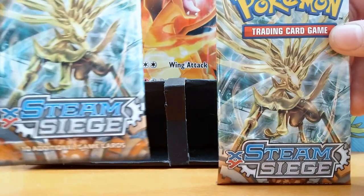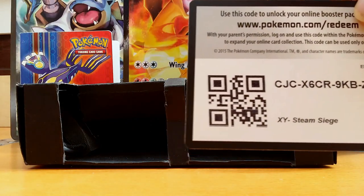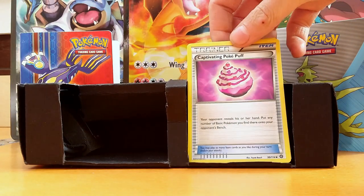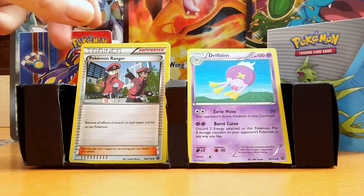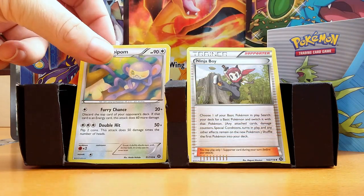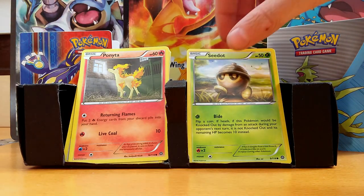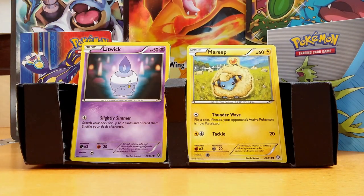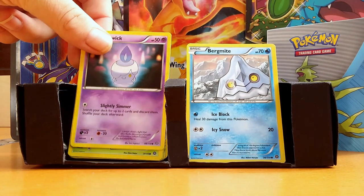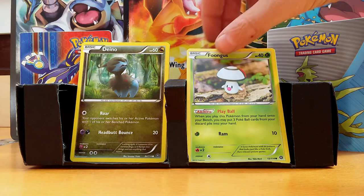My first pack is an Xerneas pack. I got a Captivating Pokepuff, Pokemon Ranger, Drifblim, Ampeon, Ninja Boy, Nidorino, Seedot, Ponyta, Klink, Meowth, Mareep, Litwick, Bergmite, Hoppip, Foongus, and Adenio.